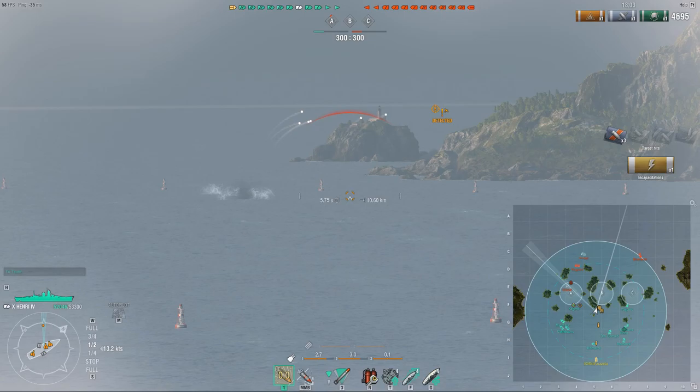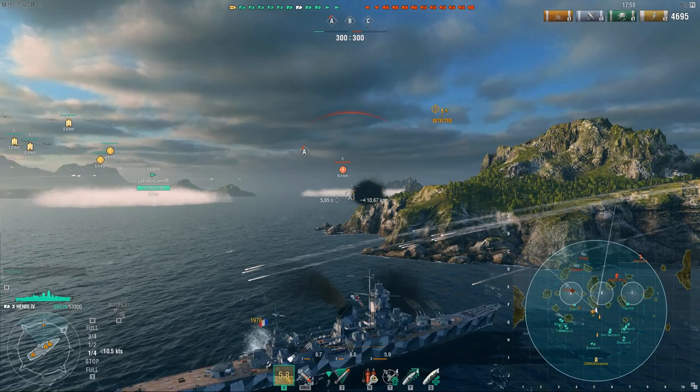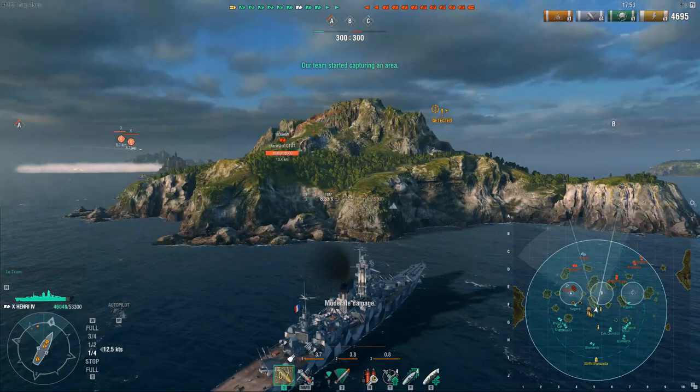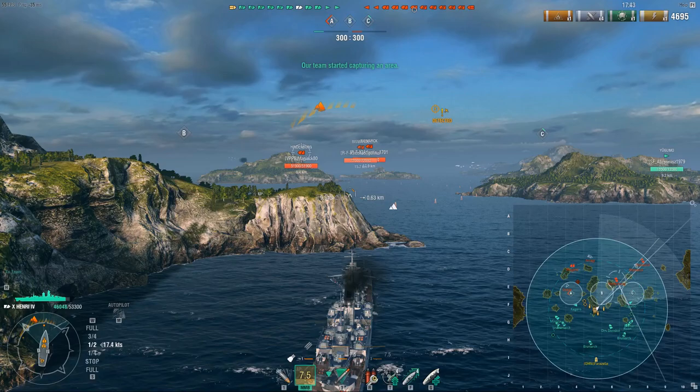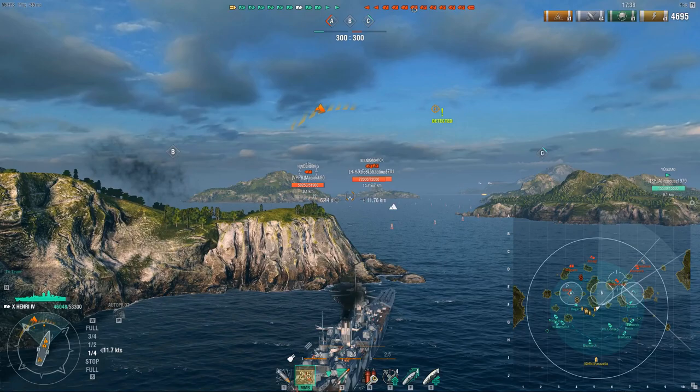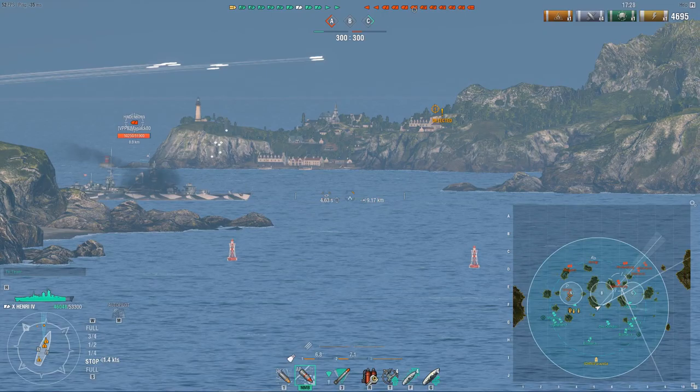It has 53.3k HP, which puts it above all other cruisers except for the Moskva, which sits at 65.4k — obviously the king at this. It does have a 19% torpedo belt, the same as Zao's torpedo belt. Hindenburg and Minotaur, for comparison, have 13%. Des Moines has an atrocious 7%. Once again, it pretty much beats everyone else, but doesn't even come close to Moskva's often underappreciated torpedo belt of 27%. And since most people run the module on top, it becomes 30%. So it doesn't quite reach that, but pretty damn good.